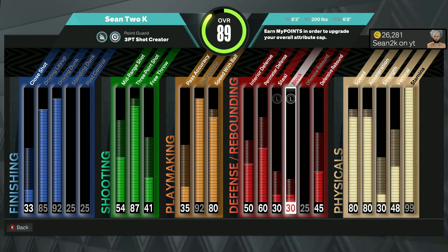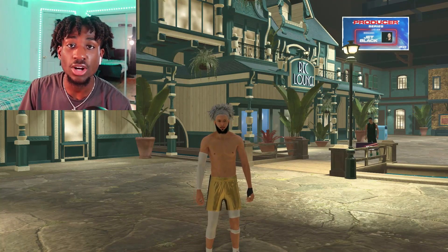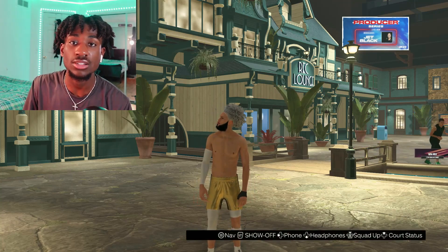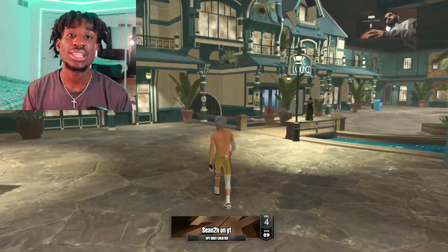Our defense is alright, I just haven't upgraded it at all, but even with it not upgraded I'm still getting consistent stops. All our physicals are pretty high as well. This is the first guard build that I made on 2K23 current gen and I'm having a lot of fun on it, so make sure to stay tuned until the end of this video so you know exactly how I made this build.